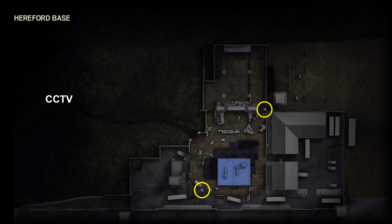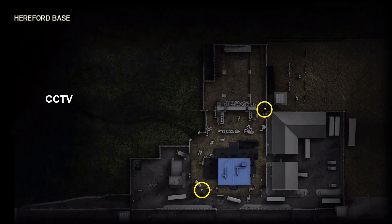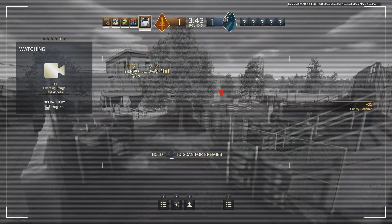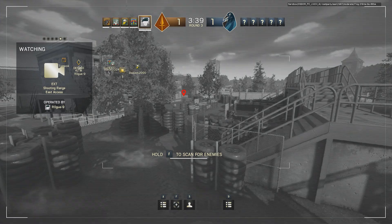One of the cameras is in the south-west of the map and can observe the western and southern approaches to the building, while the other is in the north-east and can observe both the approach from the north and from the parking lot in the east.